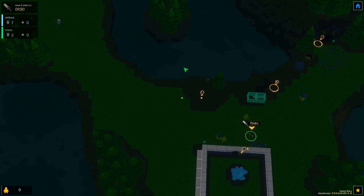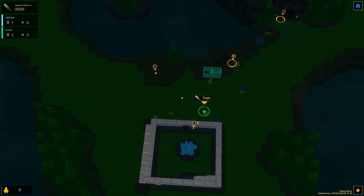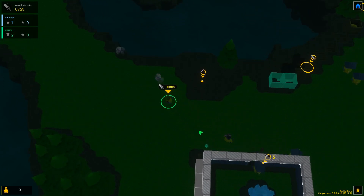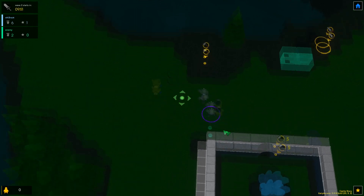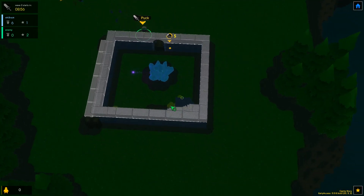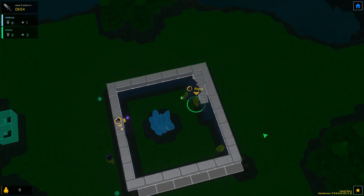We're just gonna have my archer go over here and start pelting him. As you can see, the archer is very weak and dies very easily. The warrior can take a little bit of damage. That was the first wave — they slowly regen. I lost; I should have kept the archer there. I guess it was good because I showed you how much damage they take.